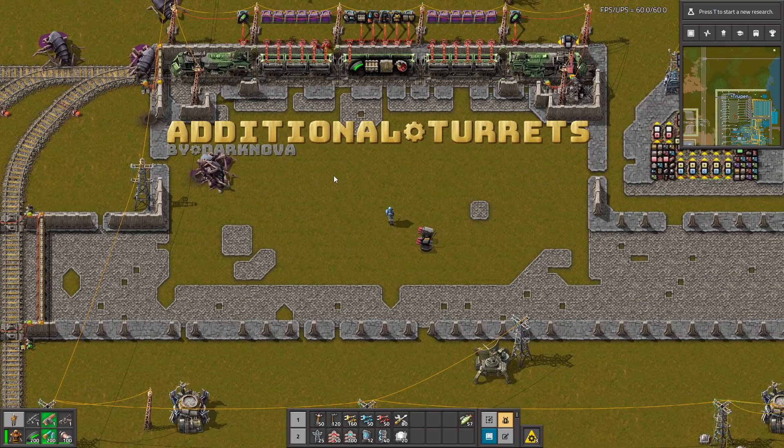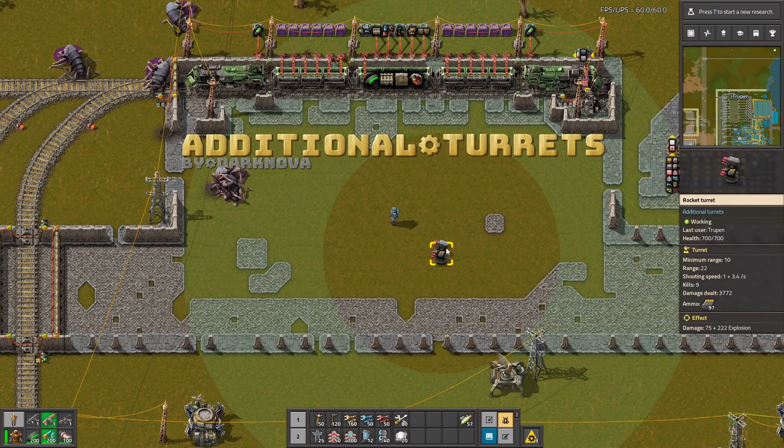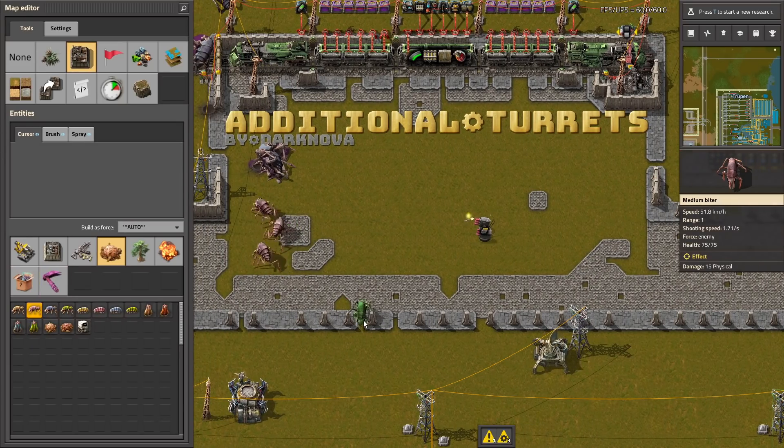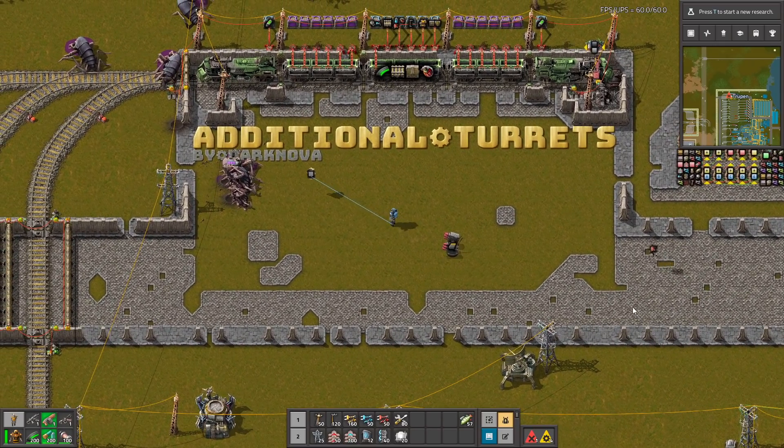Hello guys, in the Additional Turrets mod you have new turrets like, for example, this rocket turret. Let's respawn a few biters to see how it works. Yes, it's working pretty nice, but that's not all.